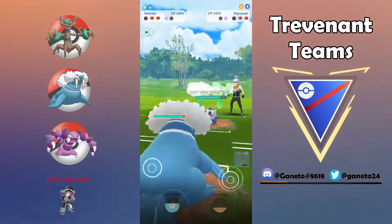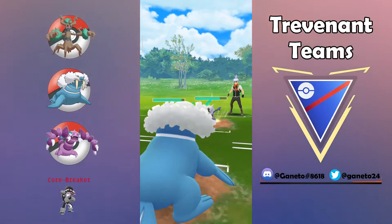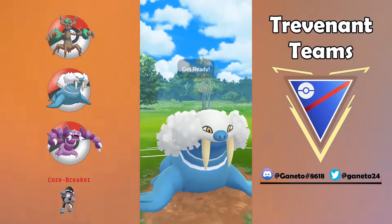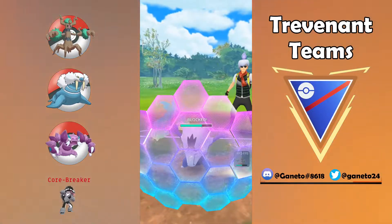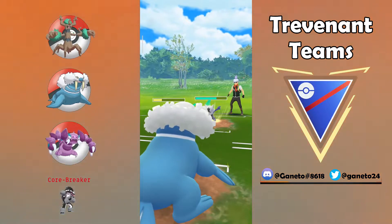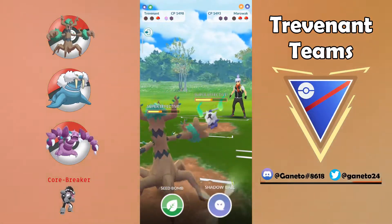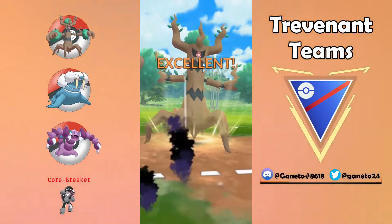Right now we're gonna go in with Trevenant because we want to pressure down this Nidoqueen, but my opponent decides to go for the smart switch out to the Alolan Marowak, so now we have to go with the Icicle Spear for the bait. Hopefully they shield here and then Trevenant will be on the optimal scenario to finish off the opponent right on time. Here comes the Bone Club — down we go to the next Fire Spin. That was a mistake by me, I should have gotten at least one Icicle Spear there, but Trevenant is no joke at all.